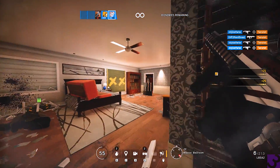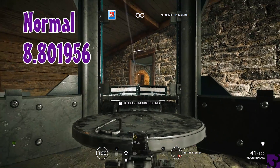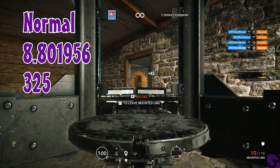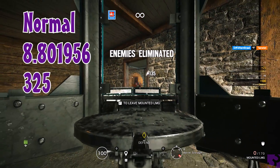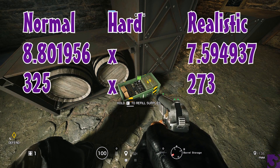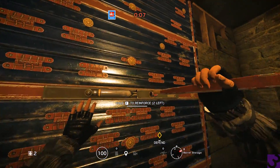I only wanted to do one of the mind-numbing ones, so I did Hereford since it was the best of the two. On normal, I was able to do this 8.801956 times an hour, which gave me 325 renown per hour. I skipped hard and went to realistic — I was able to do it 7.594937 times an hour, which gave me 273 renown per hour. That's completely not worth it. Seriously, never do this. Go play casual or ranked before you do this — you will earn more in just one game. Please don't do this.